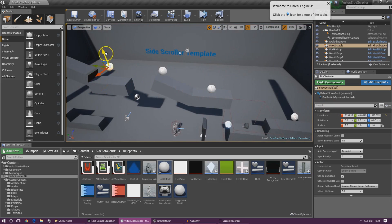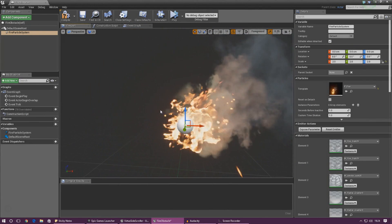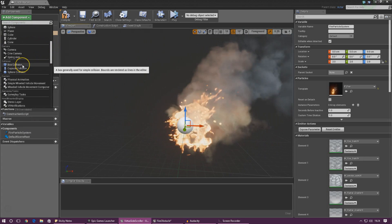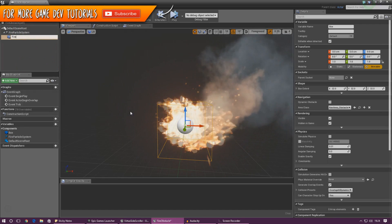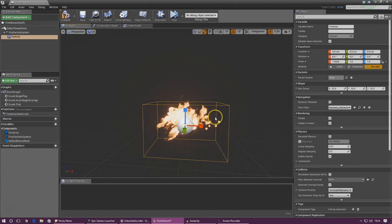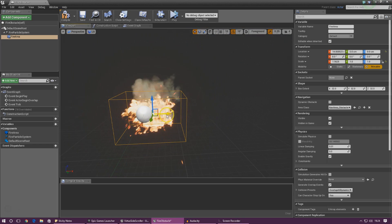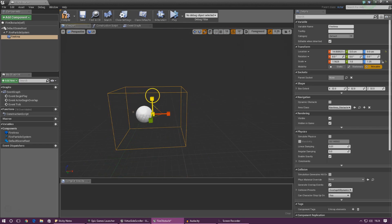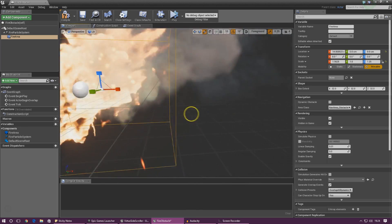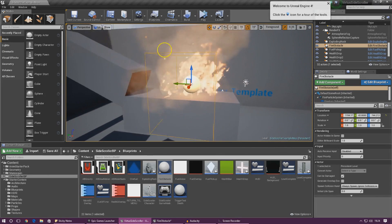Now the next thing we need to do is set up a way for the engine to know when the player is actually in the fire. Just like before, we need to add a trigger box — go ahead and add a box collision from add components, and we're going to call this 'fire area'. Once we've done this, we need to scale it to make sure it goes all the way around the fire. You don't want to make it go too far as it's going to be unrealistic if it goes out of the reach of the fire. Make sure you've got the right height. After compiling, you can see the box is only covering the fire — that is perfect.